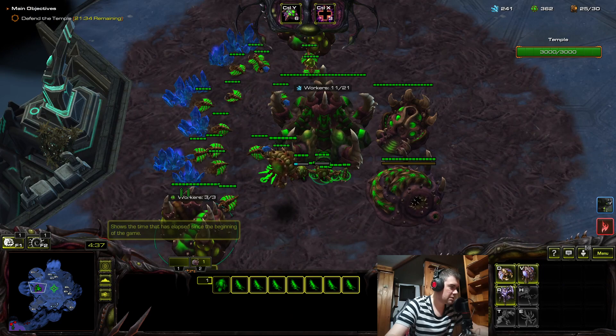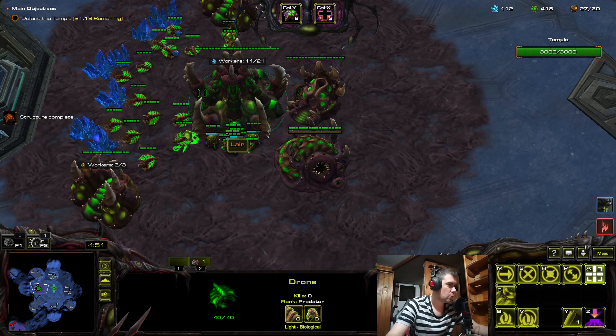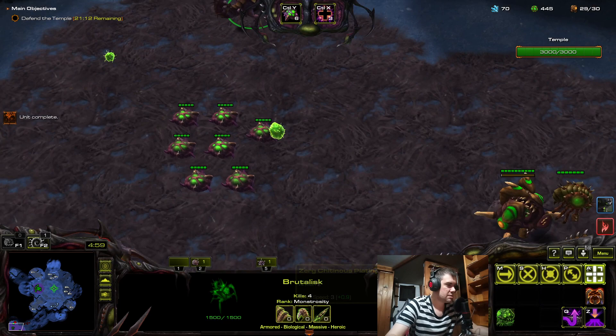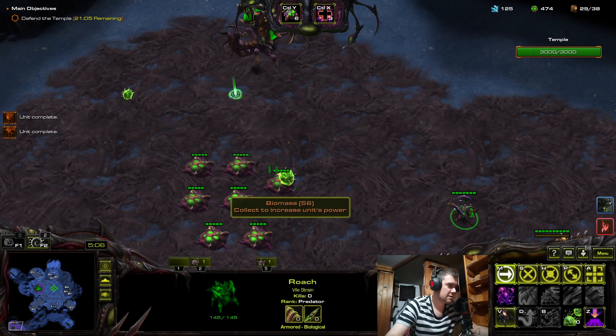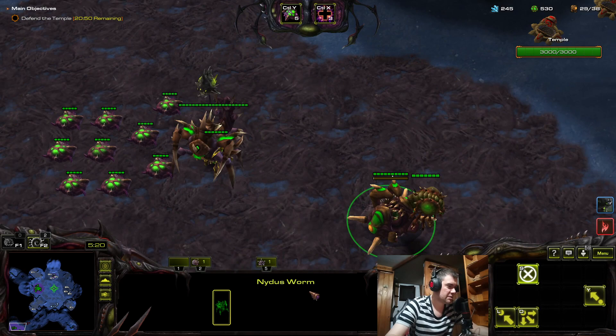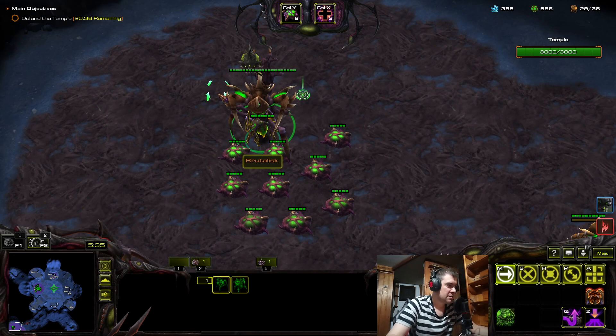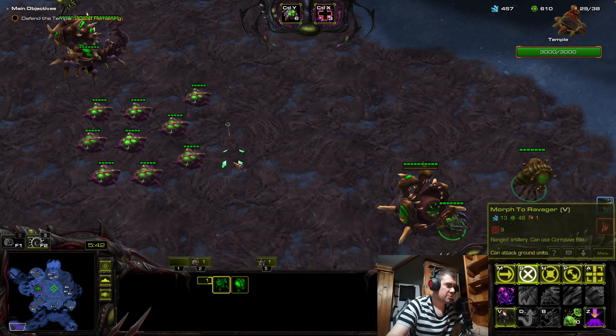Get another overlord there, one on the other side. Get some more toxics over here. Now I can start clearing — it's important to clear the nexus first, not to let them spawn more probes. Kill all the probes because they will rebuild, and I don't want them to rebuild. I want a clear situation later when I'll have to fight here with the threshers.